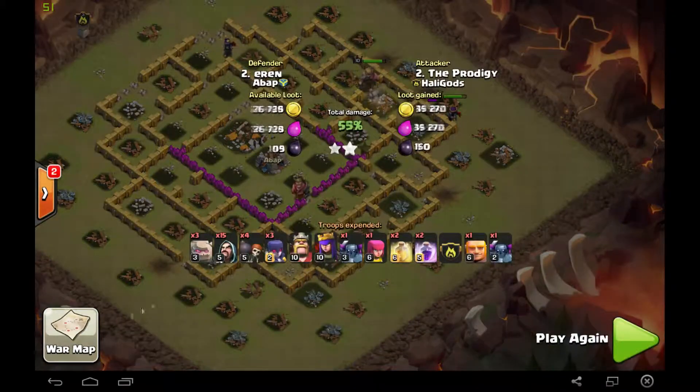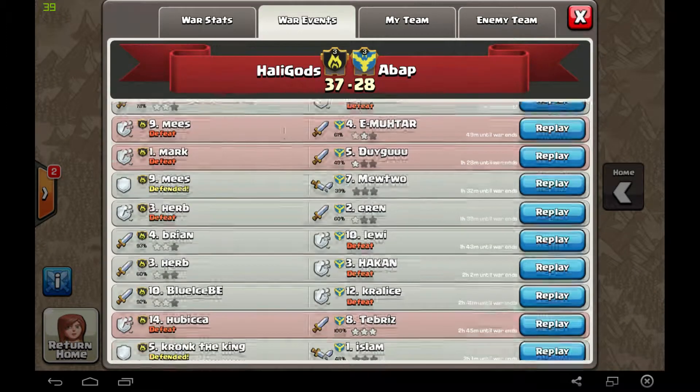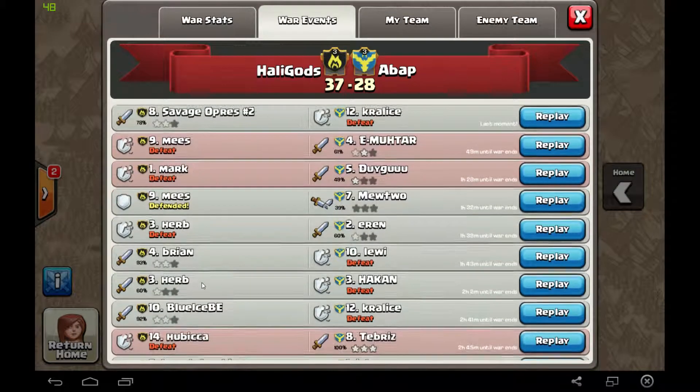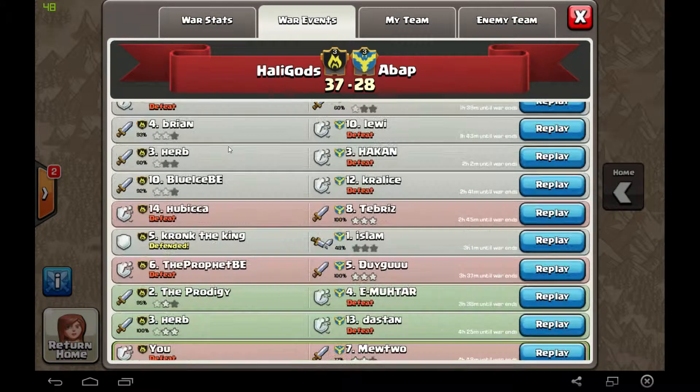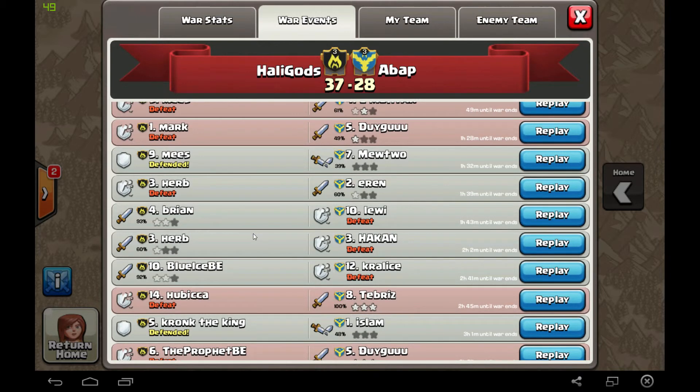That's kind of it for this video. The final score in the war was 37 to 28 — we basically demolished them. People getting loot and going for random stars — we got 93% and 92% on some close attacks right there. I'm gonna do that in a different video. I think I can get two videos out of this one because there were a lot of good attacks. So I'll see you guys in the next video — bye!